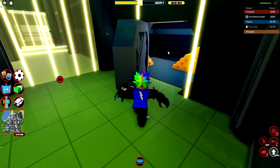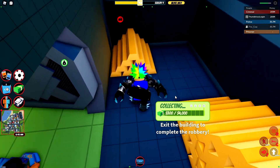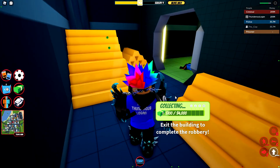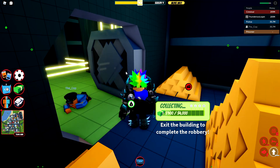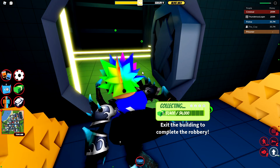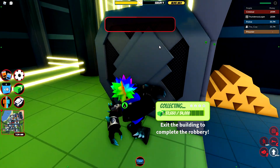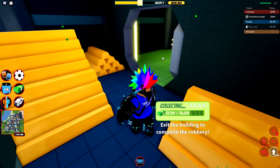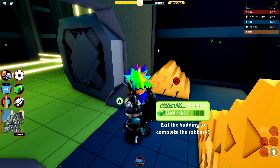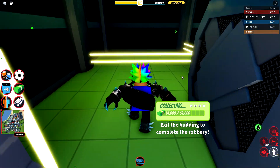The vault is open. Let's go ahead and go inside — as you can see, we get 4,000 cash from this specific bank vault cell. This vault isn't really that difficult to get to, so I can see that making sense. I'll keep collecting my money until it's done. Okay, got 4,000 cash.